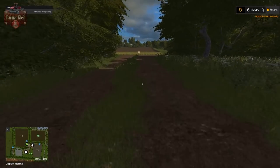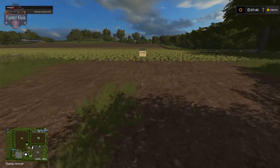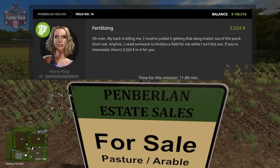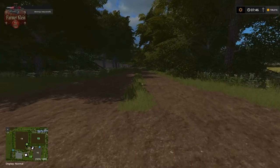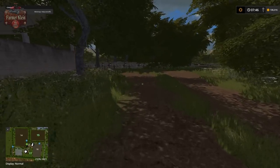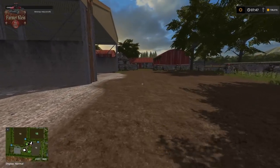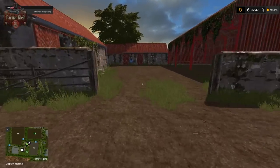Let's check out big field 14. Field 14 is 4.36 hectares, 353,000 dollars for this one. Let's get back to our gator.